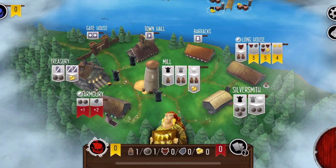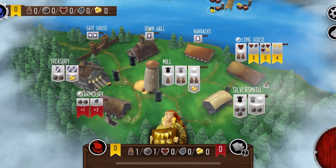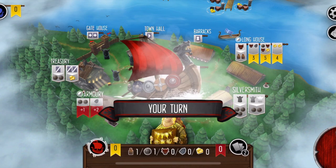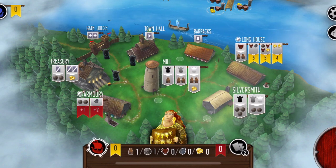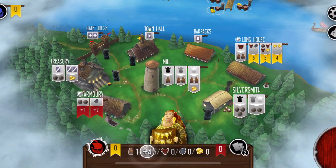I've got the jeweler now in my crew, and you max out your crew at five. You do want to think about how that crew goes out. I'll explain that again in a little bit when I go on a raid, but the jeweler doesn't offer any armor. When you go on a raid, you're going to want to have some armor, so that's not very helpful, but that's okay. For right now we'll make do, and so I'm going to go down to the silversmith to be able to get some silver — I want to get four.